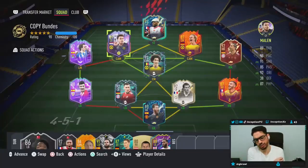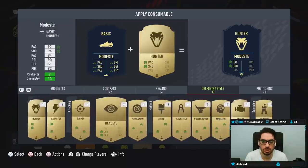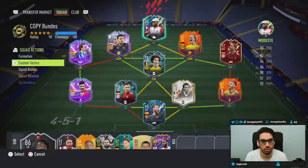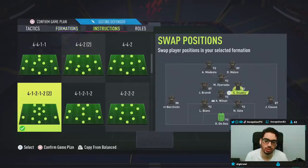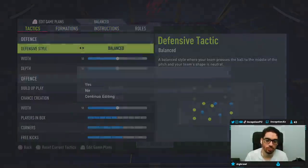We put a team together quickly here — doesn't have to be too serious. Don't worry about the chemistry links in certain areas; as long as we are 100 chem with 10 chem from Modest, we should be good to go. Let me go ahead and give him the engine chemistry style. We are going to be using him in the 4-1-2-1-2, playing him on the left side. Malin's going to play here, Brant will play here, and then the rest of the team will leave as is.